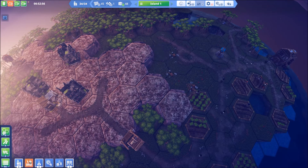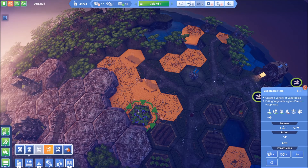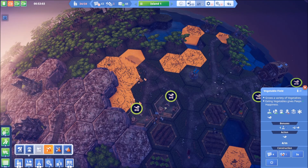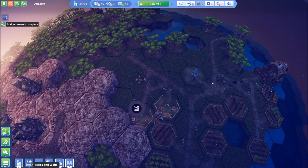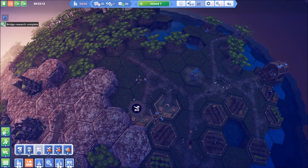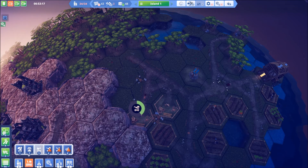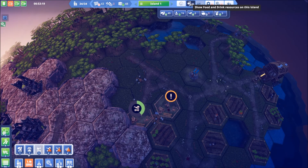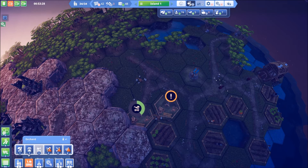Let's set up our road before I forget. Looks like we're going to do a couple of vegetables here - let's put these vegetables there. That's a couple more of those. Do we need another well? How are we doing on water? There's water - okay yeah we're good on water. All right, so we don't have to worry about that.